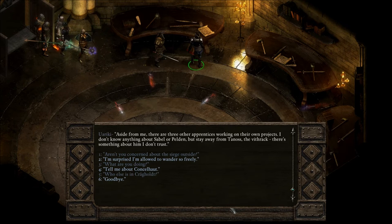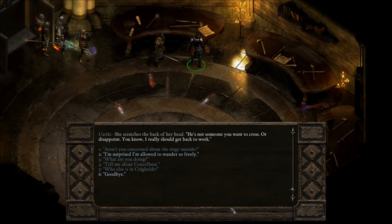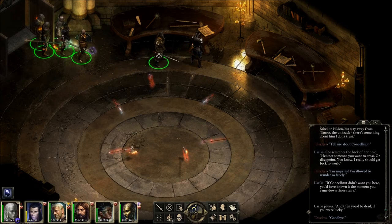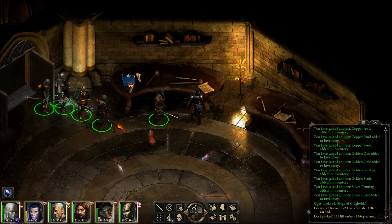Tell me about Consul Heart. She scratches the back of her head. She says she's surprised we're allowed to wander so freely — if Consul Heart didn't want you here, you'd have known it the moment you came down those stairs. And then you'd be dead, if you were lucky. Alright, goodbye.